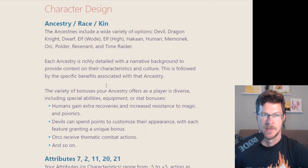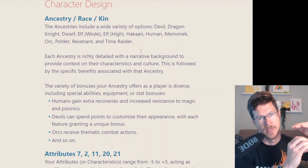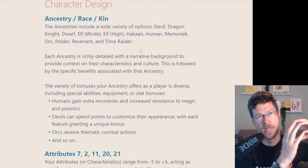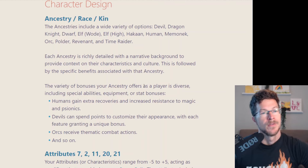You've got a ton of ancestries — they call them ancestries in this game. You've got Devil, Dragon Knight, Dwarf, Elf Wode, Elf High, and I don't even know what a Haakon, Mimenech, or Polder is. But these all fit into Matt Colville's world. He's got really awesome third-person narrative write-ups — like if it's the devil, the first section of the playtest is a huge write-up from a devil's perspective, trying to infuse the characteristics and culture of that ancestry.